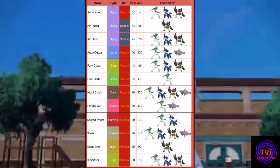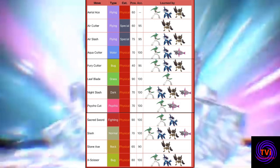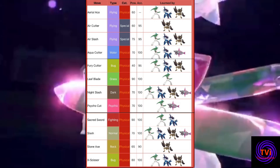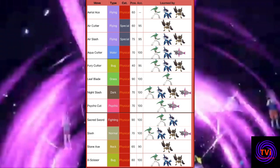Other moves that take advantage of Sharpness include Aerial Ace, Aqua Cutter, Leaf Blade, Night Slash and X-Scissor, effectively giving Gallade the option for STAB-boosted flying, water, grass, dark and bug type moves, and essentially gives you a super effective boosted hit against nearly every type.